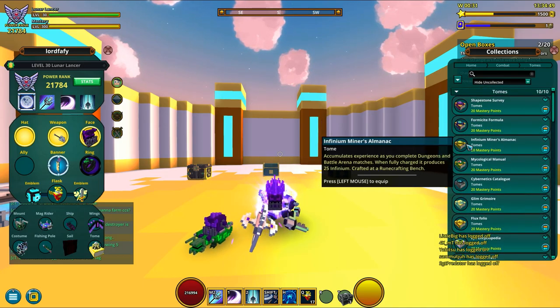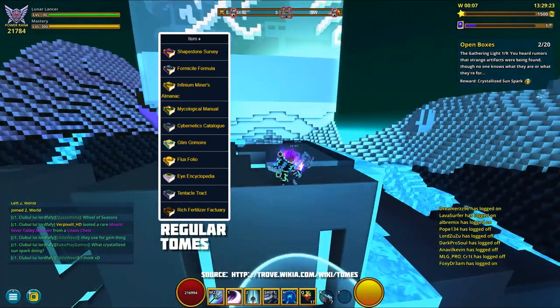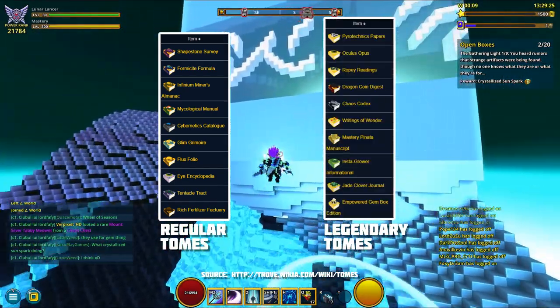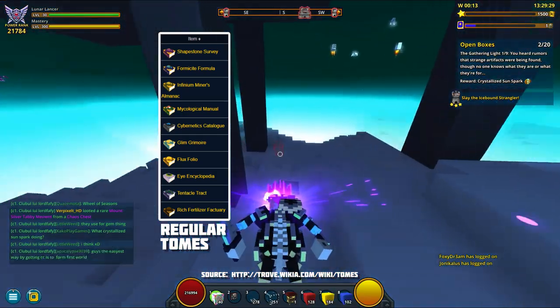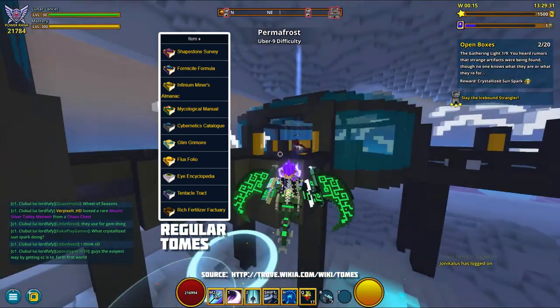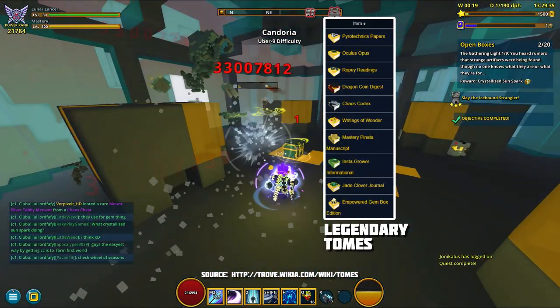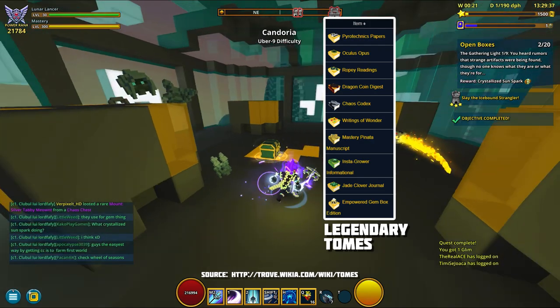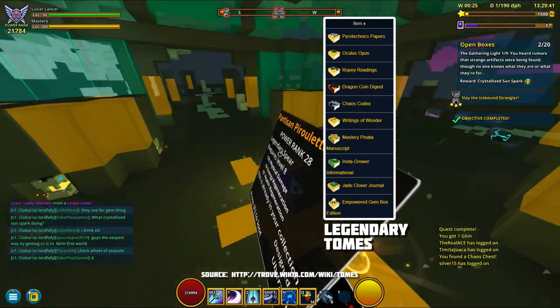There are two types of tomes in Trove: first we got regular tomes, then we got legendaries. Regular tomes don't take much to be filled, and you can fill them as many times as you want. On the other hand, legendaries take longer to fill, you can only fill them once a week, but the rewards you're getting from them are way better.